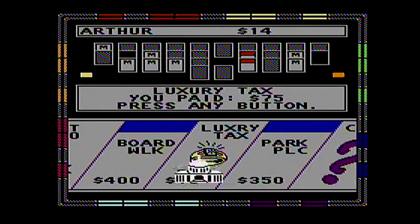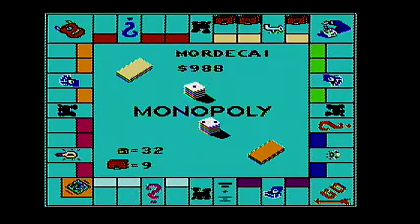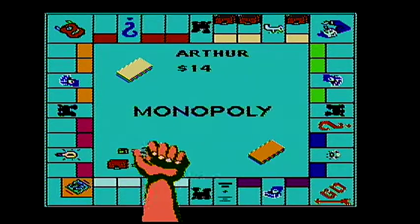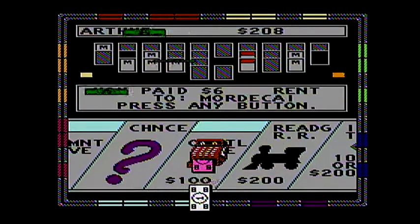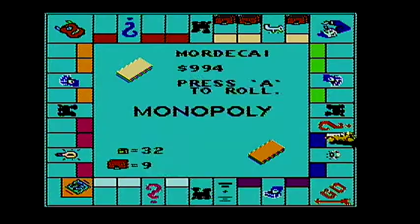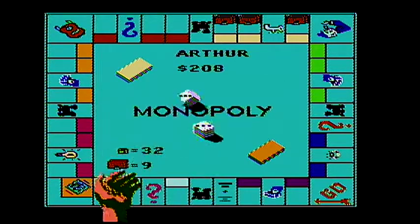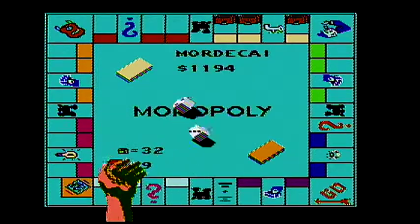Luxury tax — that's not good. Park Place. The double rail car would not have eliminated him — it would have. He would have been quite cheap. He wouldn't have any properties left.